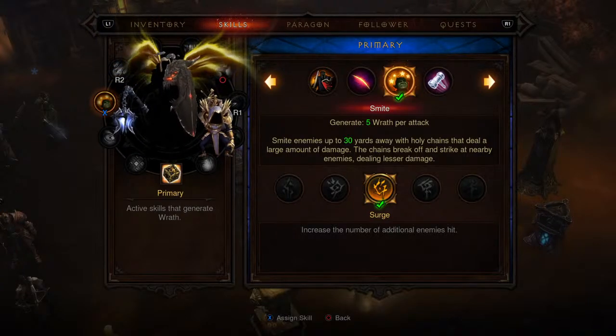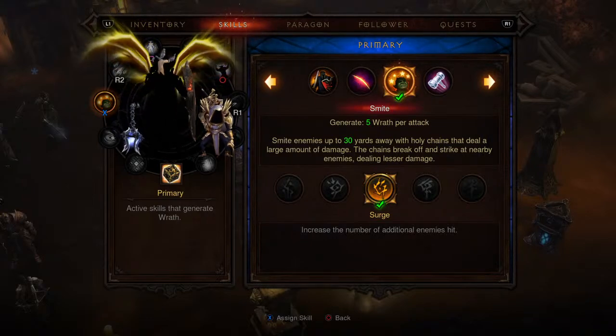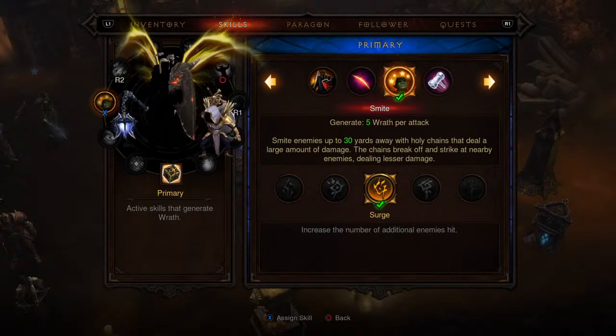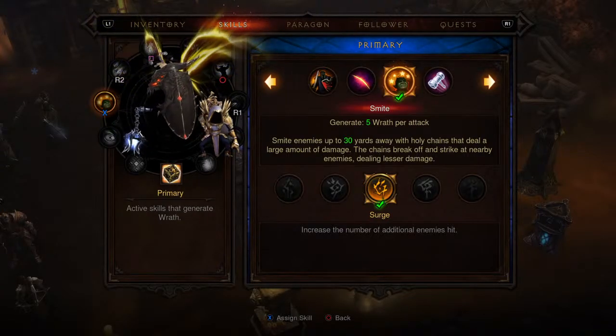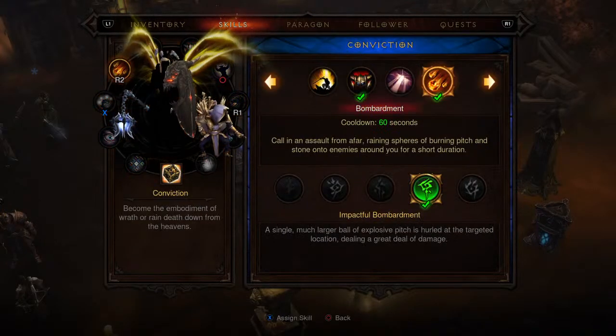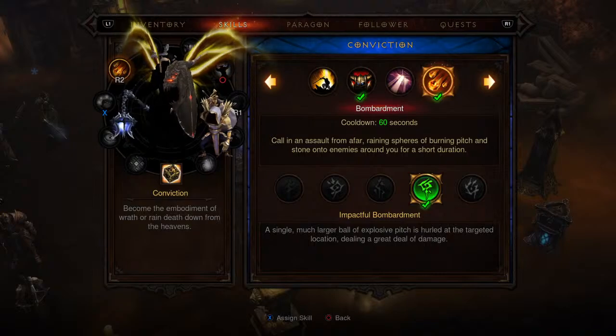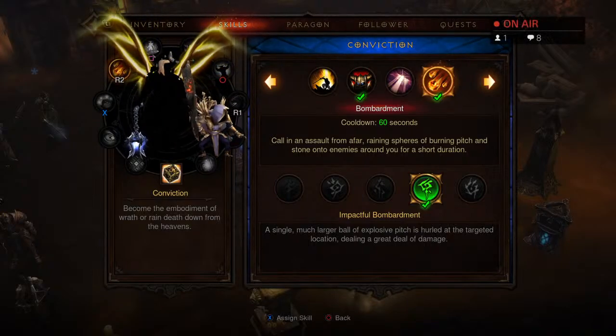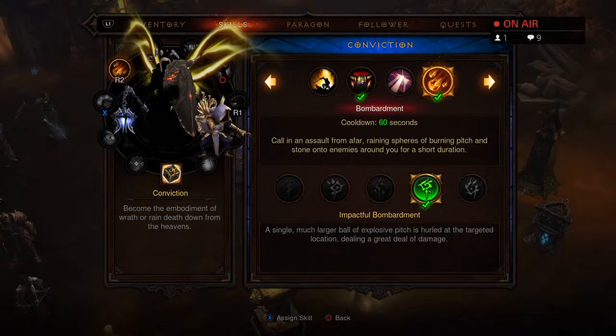Moving on to the skills now. The X ability is going to be Smite with the rune Surge — you can change this out for whatever you want but I have fun with Smite. For the Conviction skill tree you're going to want to pick up Bombardment — this is your main damage-dealing attack and it is a mandatory skill. You need to have this one.